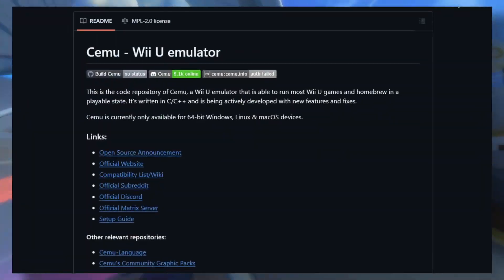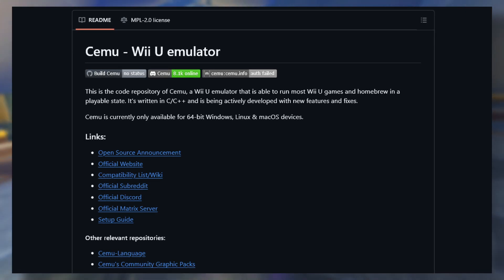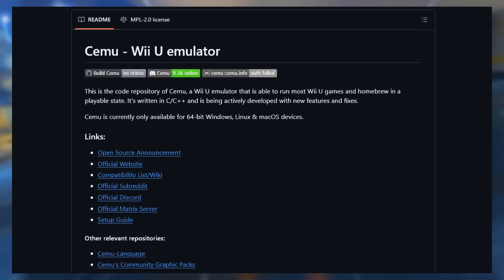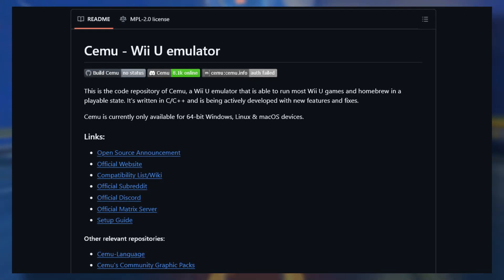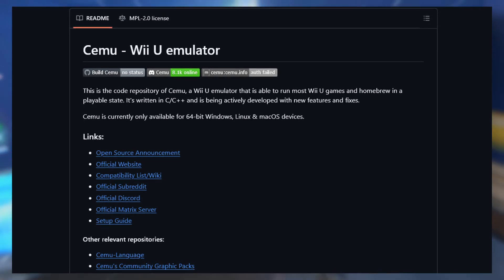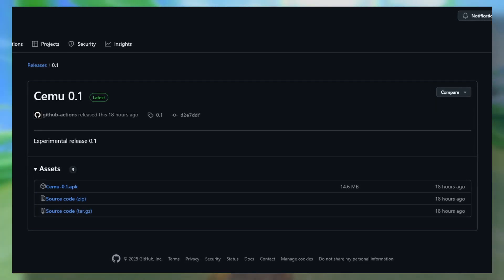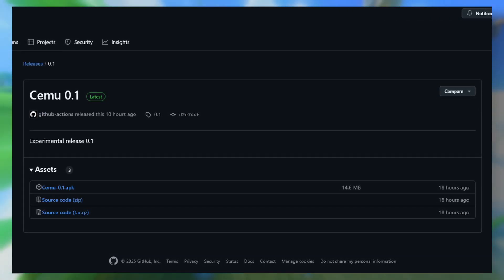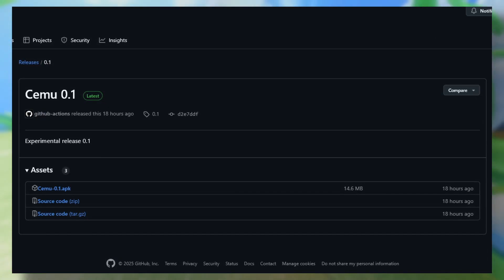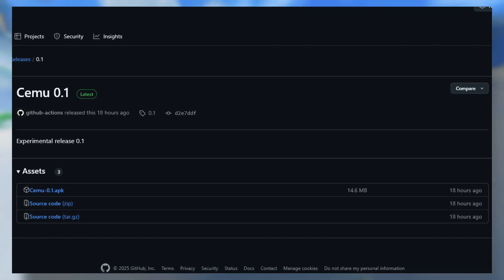To start, Cemu finally got an update after a long hiatus. Cemu is a Wii U emulator mainly for Windows, Linux, and Mac OS. However, Cineco developed an Android port for this emulator. X4 Metal version 0.1 is the latest update, and I noticed a significant reduction in file size from 39 MB to now only 15 MB. This could be due to code cleanup.